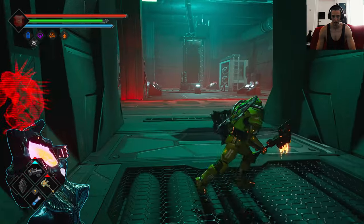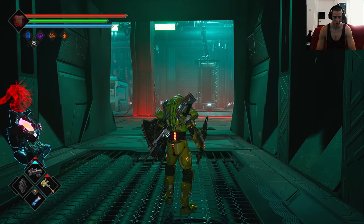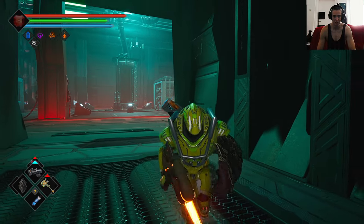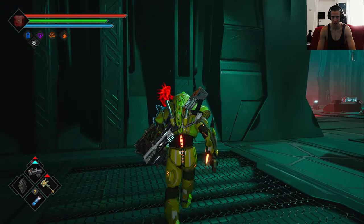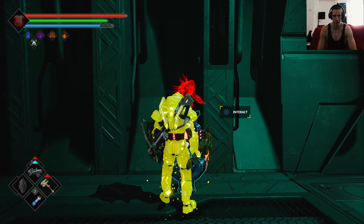The best element for him is ice, followed by fire and poison. Since it's mostly a poison enemy, poison does the least damage. But pretty much as long as you use a ranged gun and keep your distance, you should be fine — it doesn't really matter that much which gun you use.